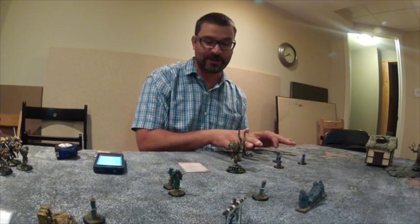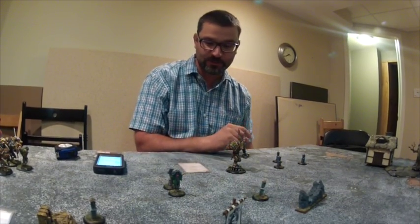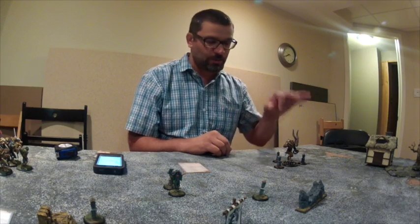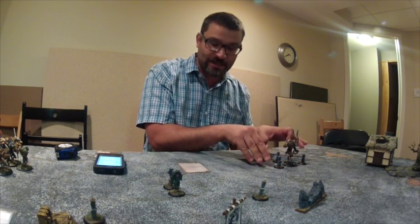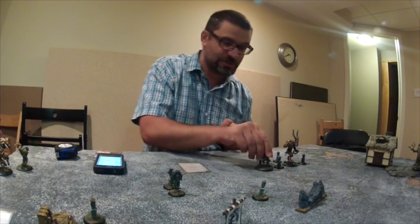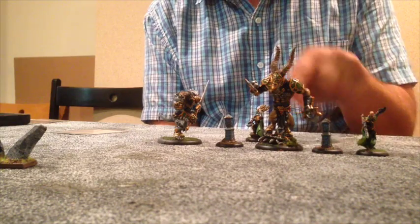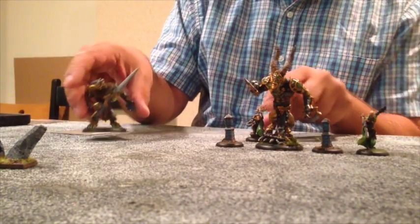Now the shifting powers - you get to do one of these during the unit's activation, so you have to pick just one. The first is Healing Field, similar to Serenity but usable on war beasts and other models, even other units of shifting stones. When they activate and use Healing Field, models in the unit that are in formation heal D3 damage points, and any other model within one inch of a stone in formation also heals D3 points. So war beasts nearby, the UA, and even your warcaster would all heal D3 if damaged.